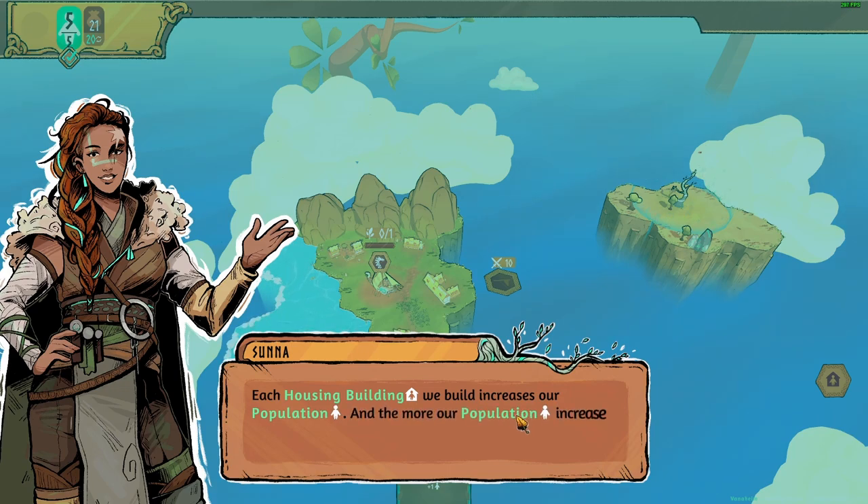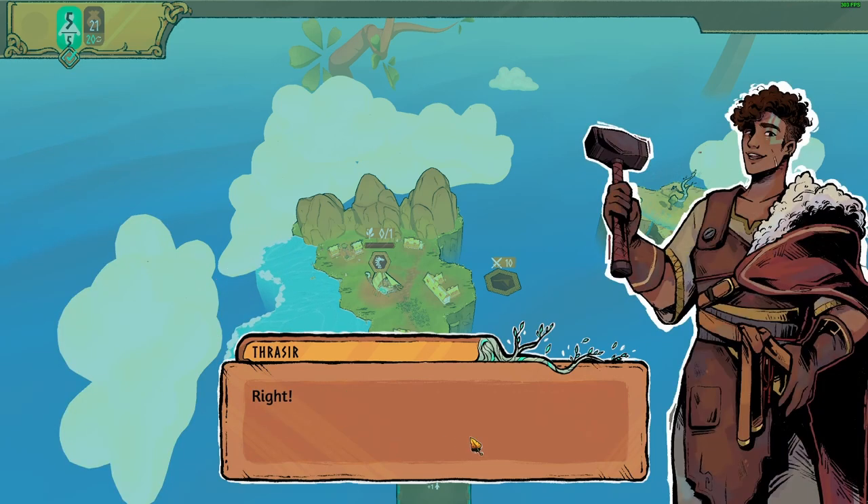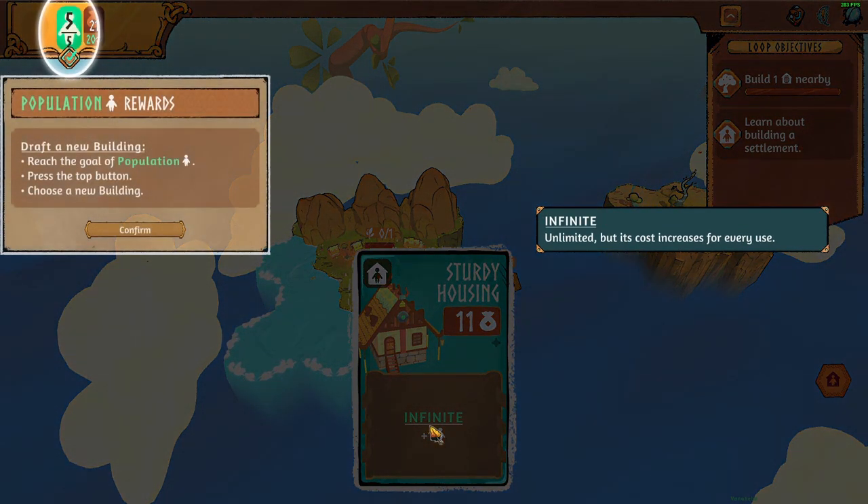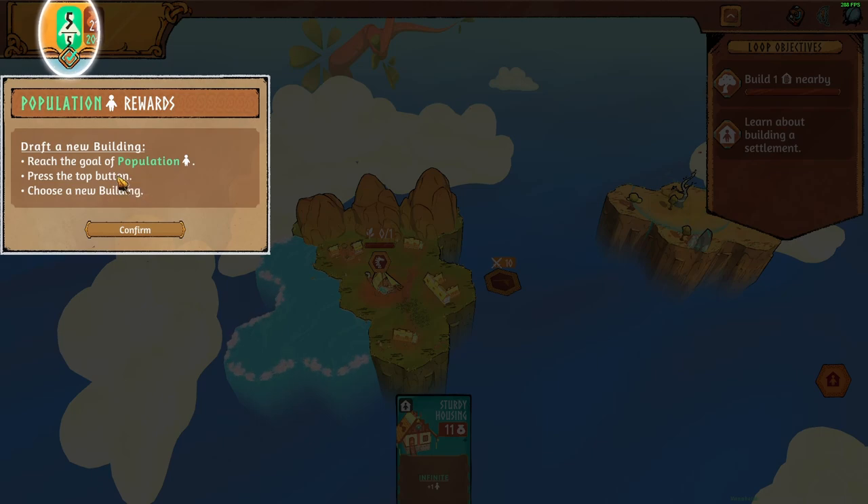Increase in population — the more population increases, the more objective rewards we'll be able to unlock. This objective will let us make barracks for our troops in order to refill the island's different zones. Draft a new building — go to the population, press the top button, and choose a new building.